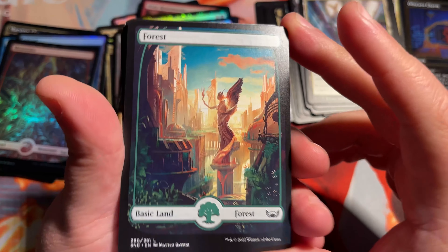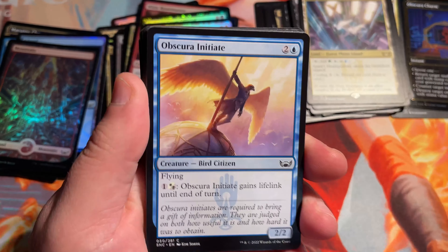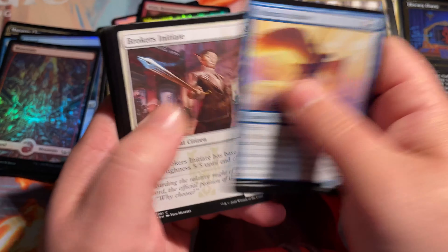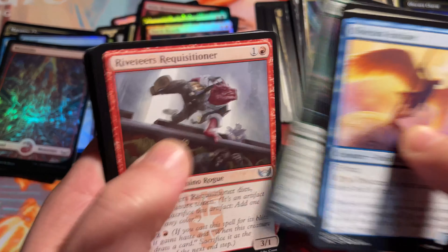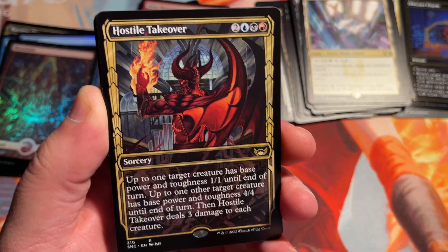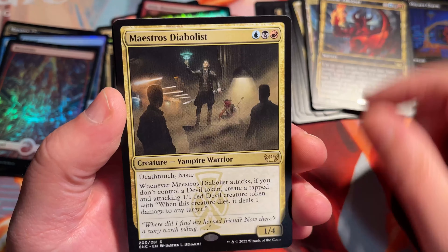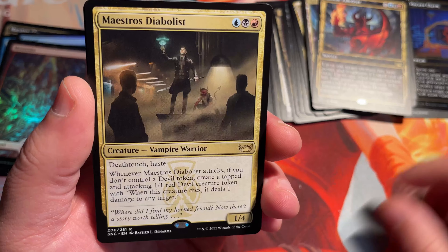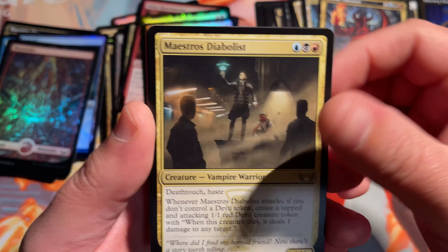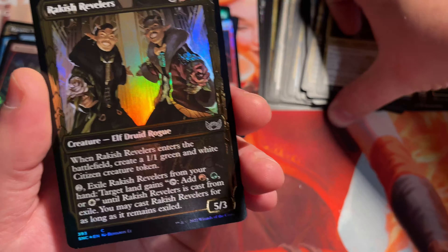Oh, look at that forest — this will be a beautiful foil as well. Love those. I think each land has two different arts for it, if I'm not mistaken. Hostile Takeover in the showcase frame. Maestro's Diabolist. We get another one in this Set Booster Box — this is our second Gilded Foil: Rackish Revelers.